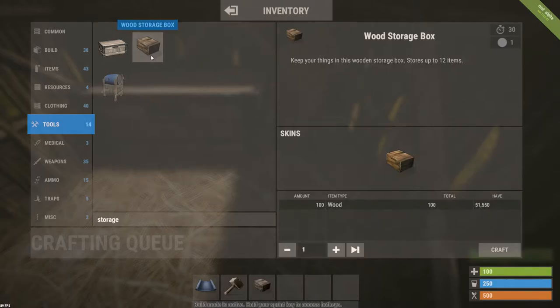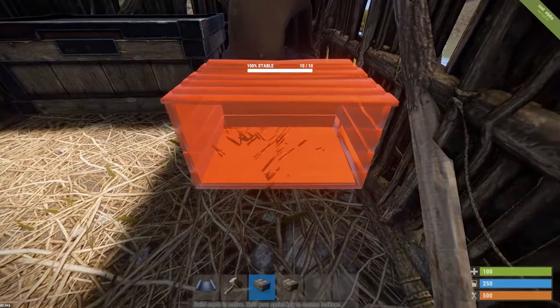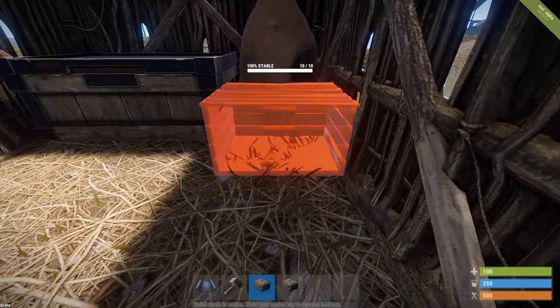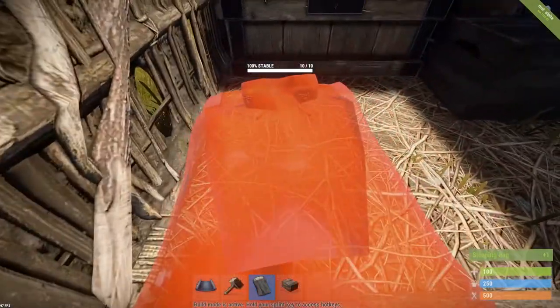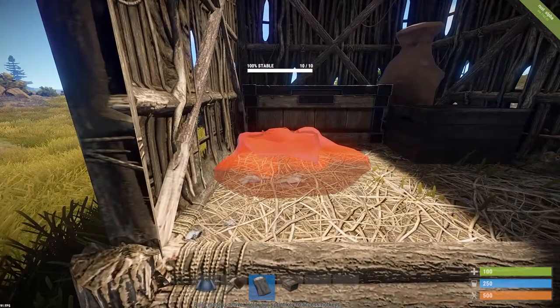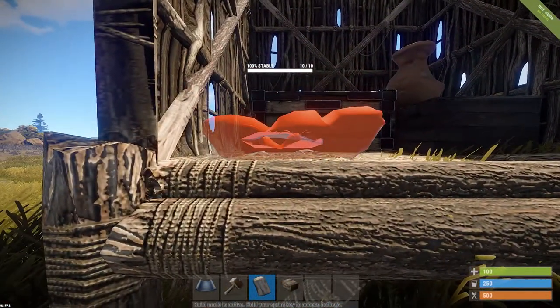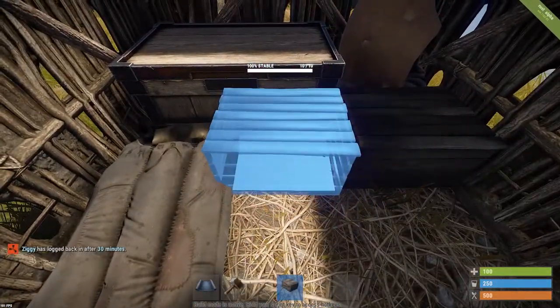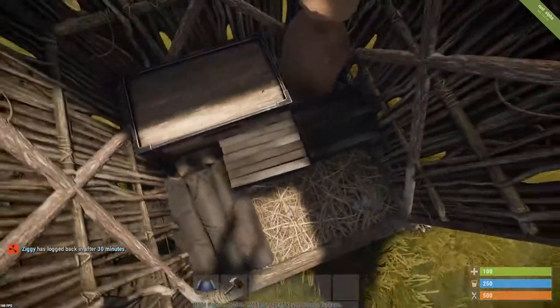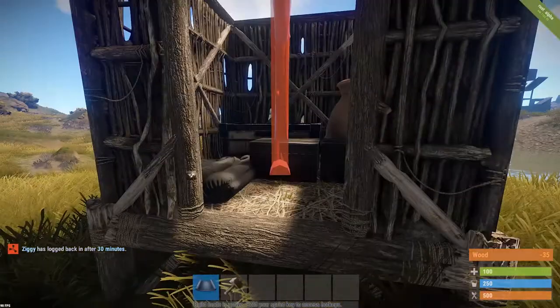Remember to check if everything is really as close to the walls as it can get. Now we need two wooden storage boxes — place this one as close as you can get to the furnace and the right wall. Now we need a sleeping bag so we can respawn in our base. Place it really close to the left wall and the large wooden box at the top. You can fit another wooden storage box in the middle between the sleeping bag and the other wooden box. Now we need a doorway — make sure you can get in and out of it.